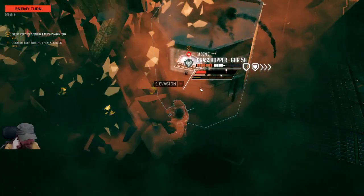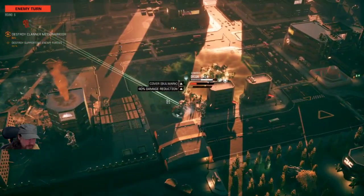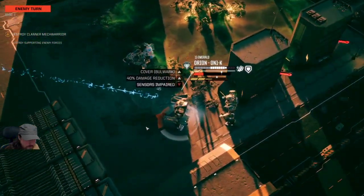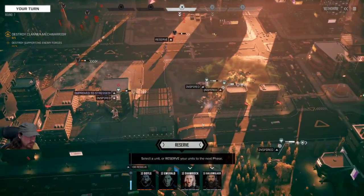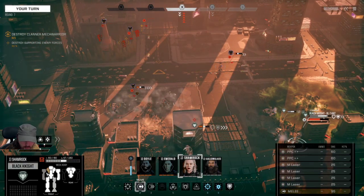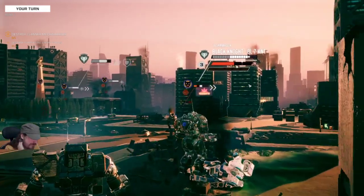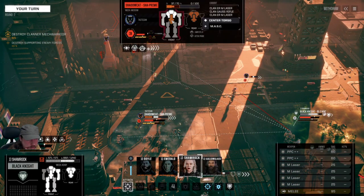My cover is getting blown up — I was going to hide behind that building. Still got one building left. My right torso is inside the minimum range for my PPCs so I'll reposition — there, that should be more optimal. I'll angle the left side towards the enemy and flush the coolant. We could finish this Shadow Cat, he's so nearly down. We've also got a Dragonfly here — also known as the Viper. Very beaky looking mech, very fast medium, and very jumpy — eight jump jets.